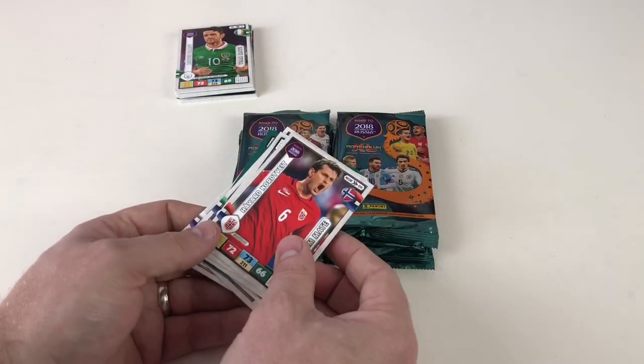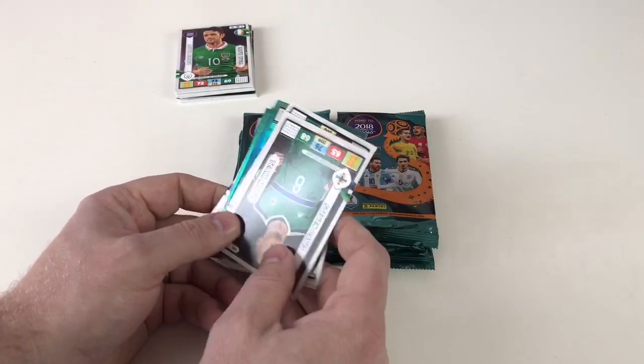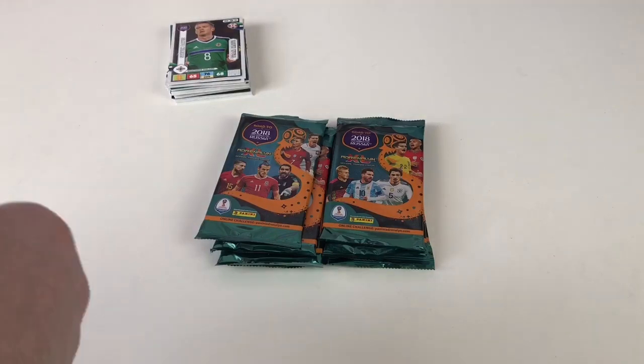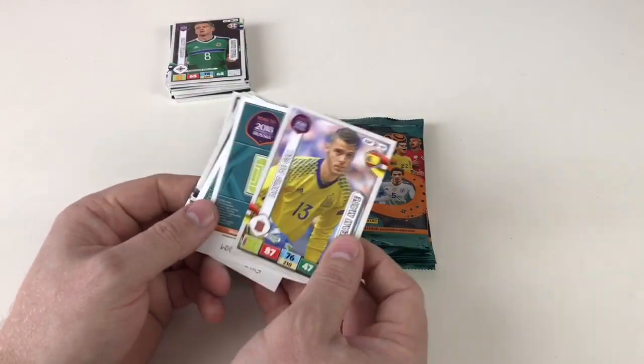Havard Nordtveit, Oscar Hiljemark, Niklas Moisander, and we're back to Steven Davis. Wonder if we'll get another Matt Hummels again — a fourth one! Right, we've got Stuart Dallas and David De Gea.